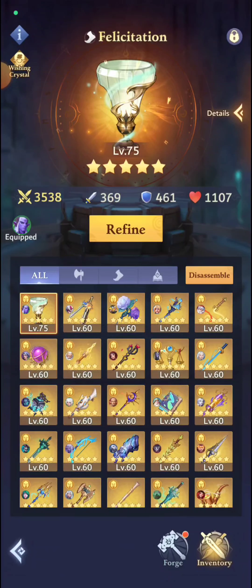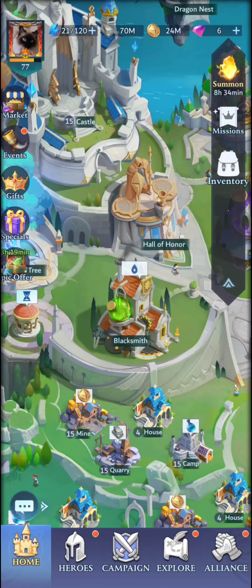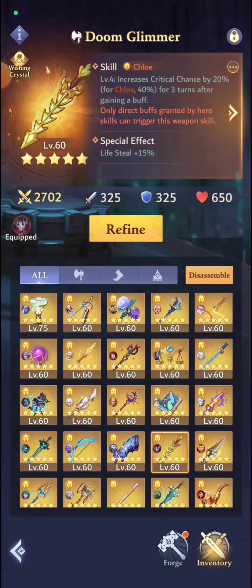Now we're going to talk about one of my favorites - if not the best of all the special effects - and that is Lifesteal. Chloe has Lifesteal here. Lifesteal pretty much means 15% of all the damage you do, you are going to gain back as life. This ability is broken. Why? Because for example if you have Lifesteal from your runes and weapons with Lifesteal, you don't need healers period - if you go on campaign or stages to get mats, you won't need any healers at all.